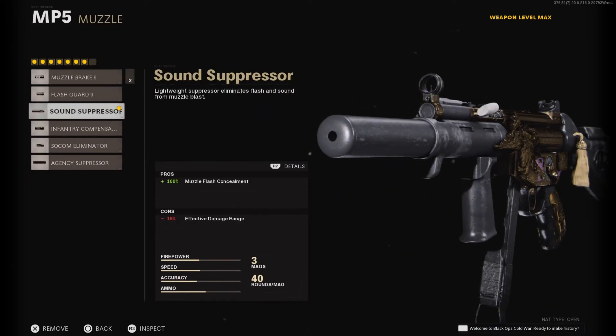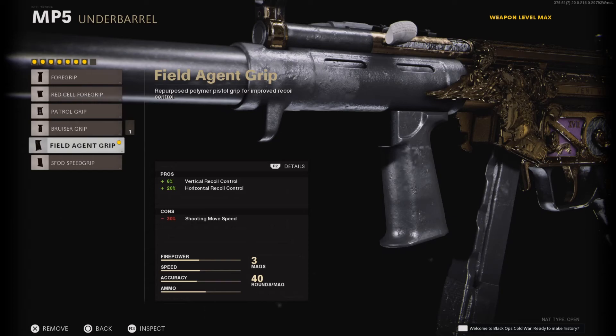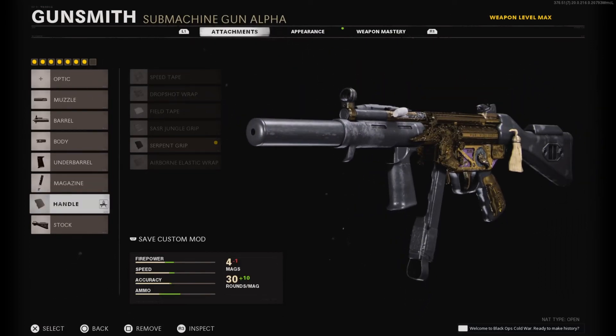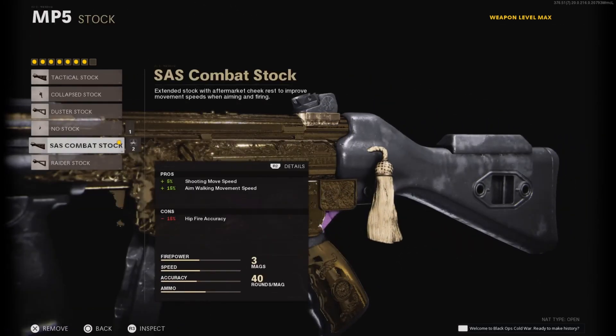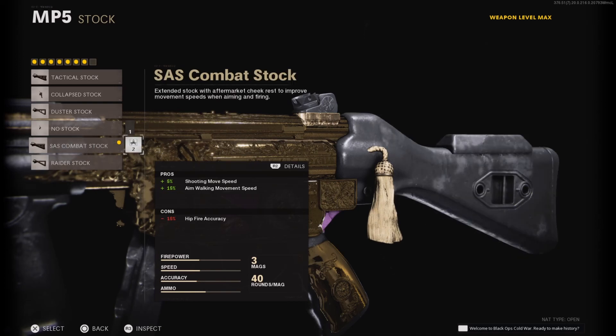MP5 attachments: Muzzle: Sound Suppressor — we want to be quiet and off the minimap. Barrel: Task Force. Under barrel: Steady Aim Laser. Grip: Field Agent Grip — that's why I said don't worry, because you'll be able to control recoil a little bit more. Magazine: 40 Round Fast Mag. Handle: Serpent Grip. Stock: SAS Combat Stock — because it's an SMG and we're going to be rushing fast. The Raider Stock has minus 30% hip fire accuracy but this one is only minus 15%.